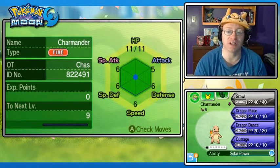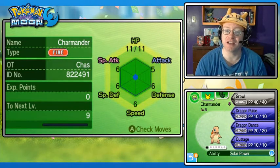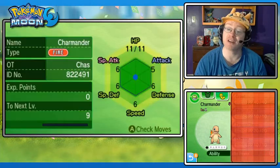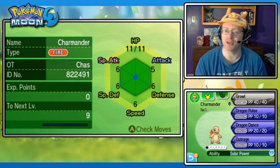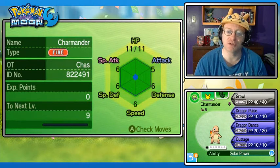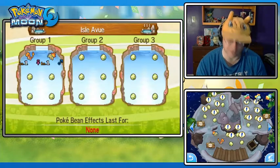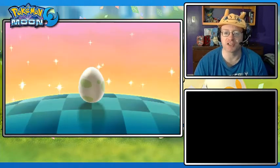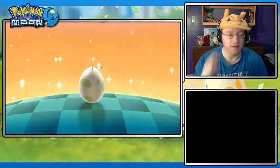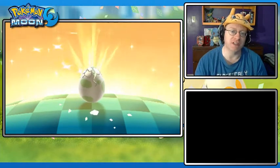What's nice about these Charmander I'm breeding is they do have a beneficial nature - Special Attack up, Attack down, that is a Modest nature. So if you want to make these more special offensive, which Solar Power is going to help with, Special Attack being the boosted stat is going to be very, very good. Charmander learn a lot of special-based moves off TMs or level-up moves anyway - like Flamethrower, Air Slash when you evolve to Charizard, and Solar Beam is a good one too.